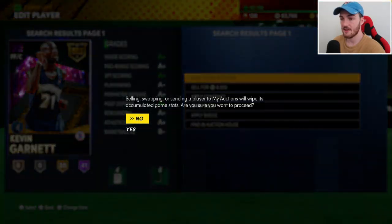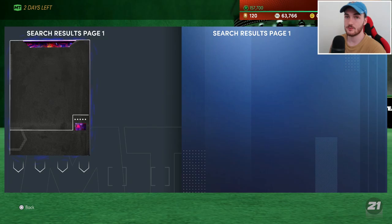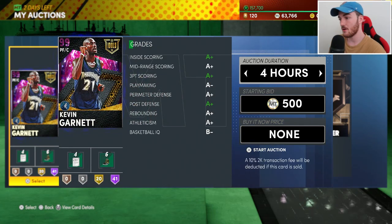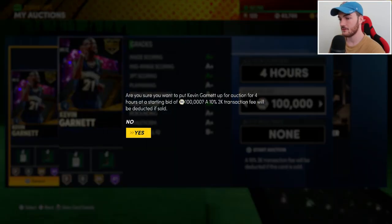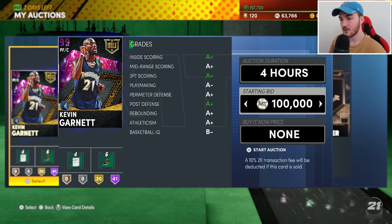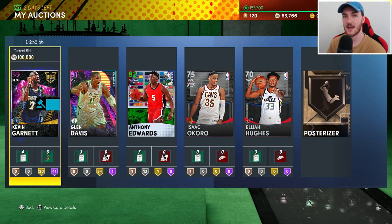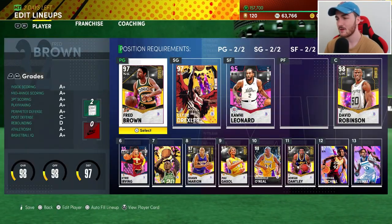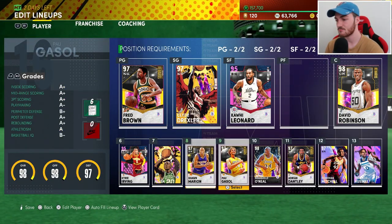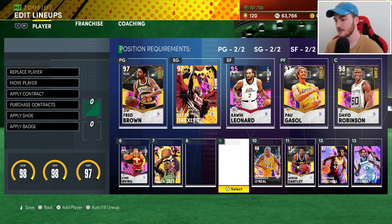We're going to send Kevin Garnett to the auction and I'll show you what he sells for. Listing him for four hours — within that time you'll see the result. He's been selling around the 300k mark from what I've seen, so if we can get 300k that's pretty good. It does pain me a little to do this because I liked how the team looked with the Dark Matter card.